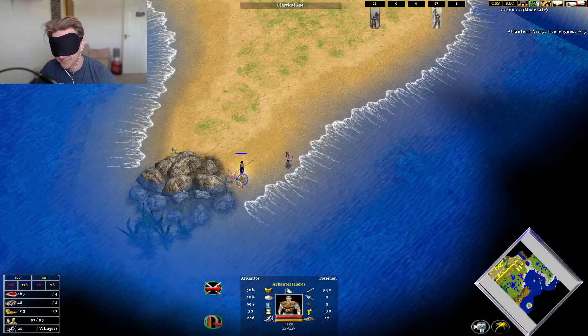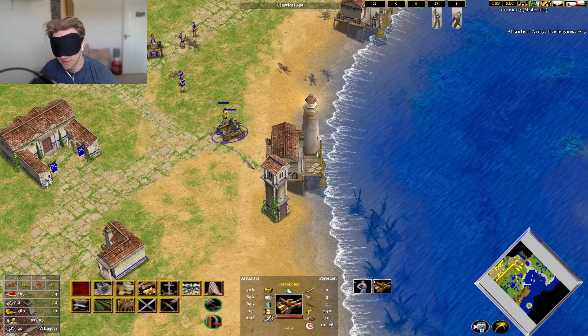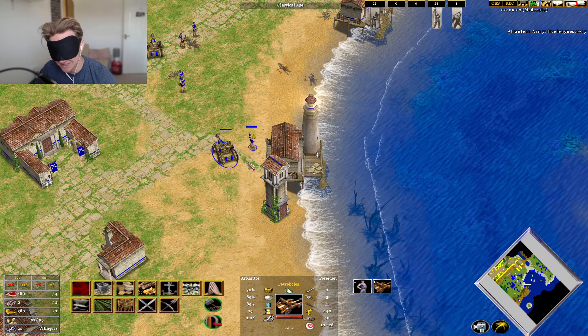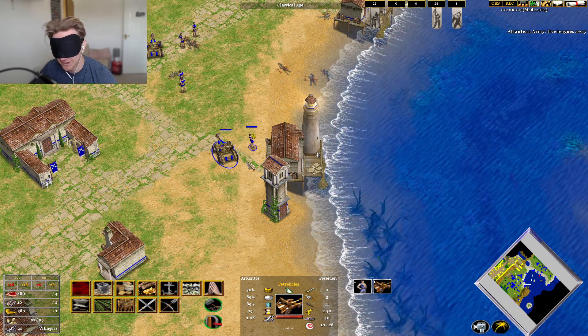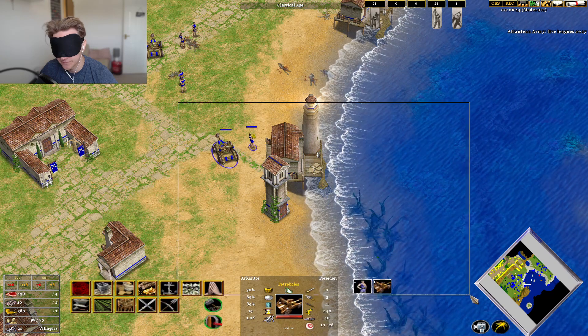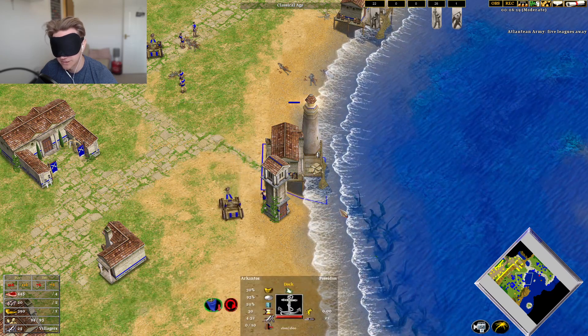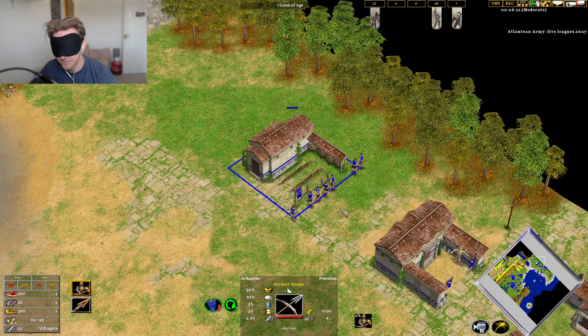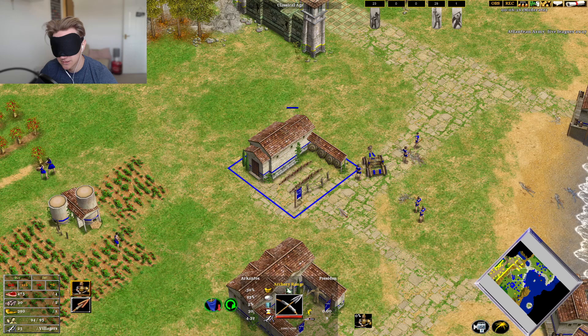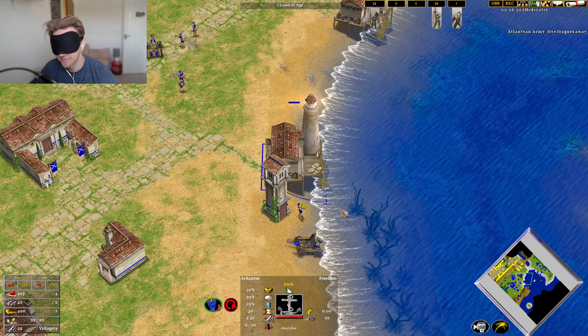Is he near the docks? Is anyone near the docks? Trouble lies near the docks — that is a good sign, that is exactly what I want. I want as many people near the docks as possible. If I can select everyone, put them near the docks. Can I do that? Yeah.